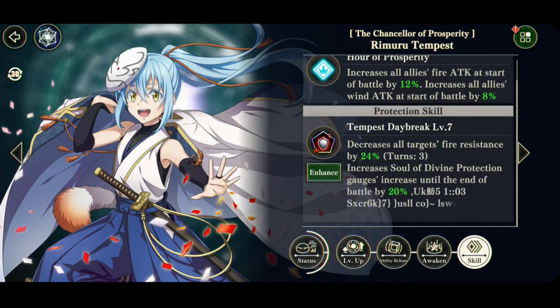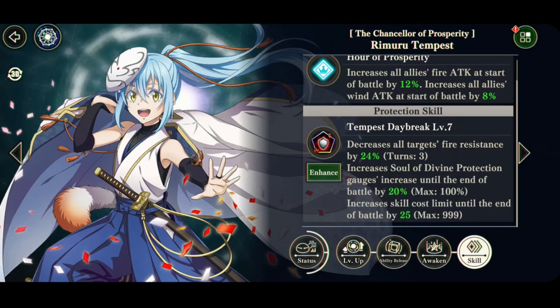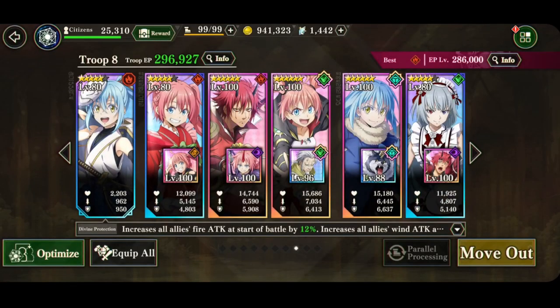He has 24% fire resistance down, divine protection, a gauge increase by 20, and skill cost reduction by 25. So I had a few things mixed up there. He seems to be pretty good. This will be my first time using him in Conquest, so we'll see how he does.